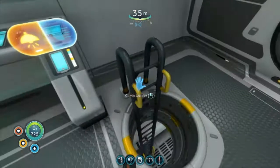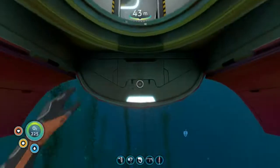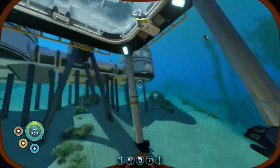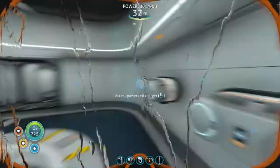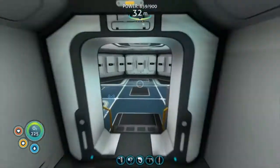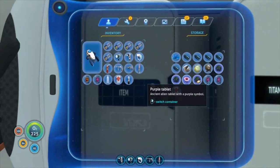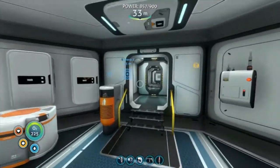Oh! I almost forgot again! I'm gonna bring the keys with me! Because I forget to bring them every single time. Let's see here, I think they're in the item crate. Yes, here they are. Alright, I'm gonna bring these with me and I'm gonna use them.